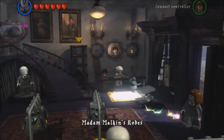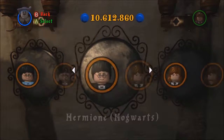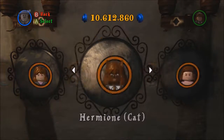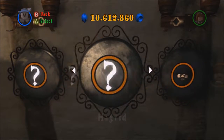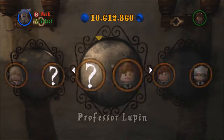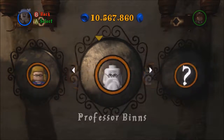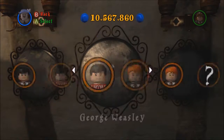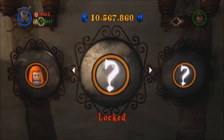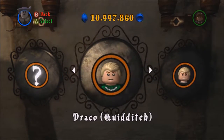Let's buy our characters that we unlocked — Draco and Madam Pomfrey. We should have plenty of studs for that. And we just need to find Draco in his Quidditch uniform. There we go.